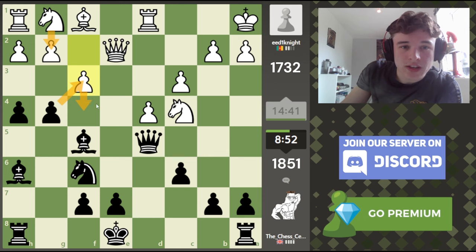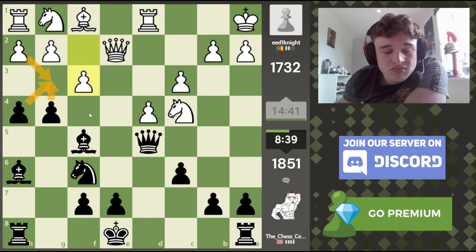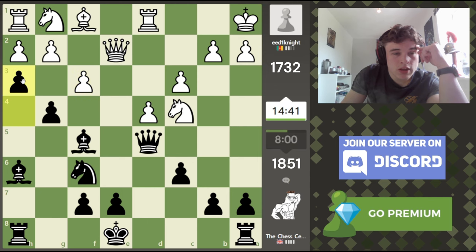I don't really want to take because that just helps my opponent develop. If I go g3, takes takes, I'm just opening the h-file for him and his knight can always come out. I like the look of the move h3, trying to break the chain apart at the centre. If he takes here, then we have bishop takes, knight f3 blocking. If we take here then bishop takes, and I think he's okay. I think we should go for h3 — it feels like the right move to me.